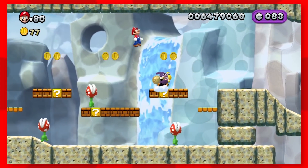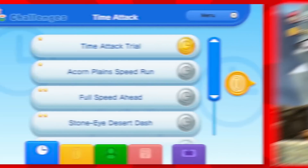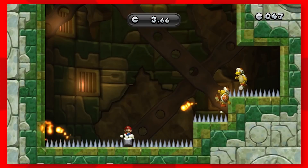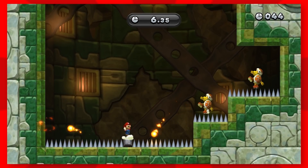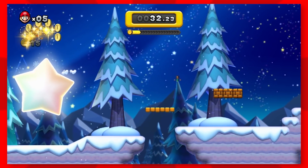Nabbit is a nice new addition for some replay value, as you'll have to occasionally chase him down to grab power-ups. Beyond the main game, there's a new challenge mode where you'll complete specific tasks that are honestly a ton of fun to do. Plus, there's boost rush, where you'll basically blast through a stage and collect coins as fast as possible.